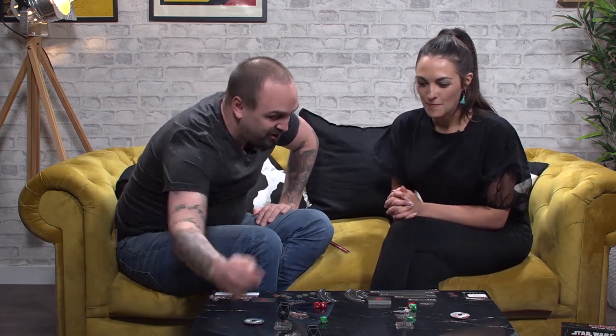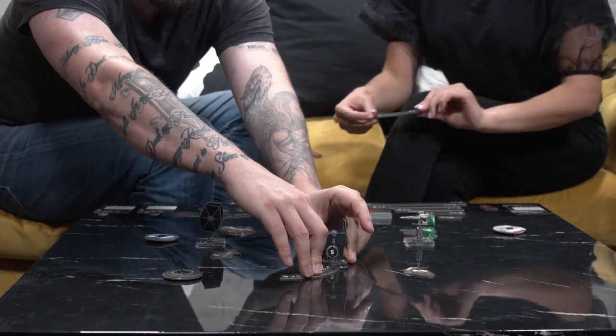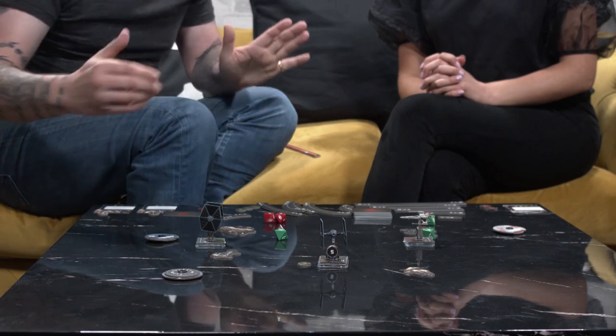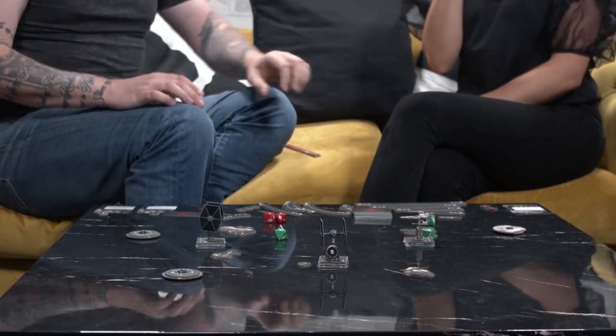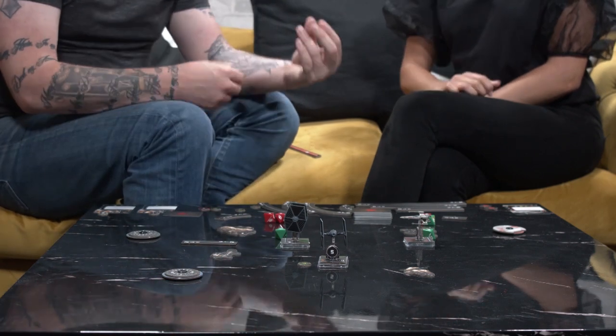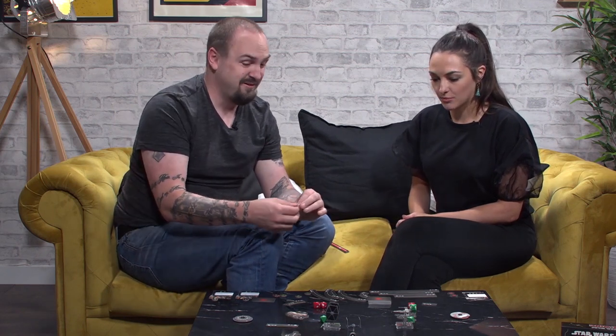I've been fairly unimaginative with my movement. This TIE fighter is going to do a hard two turn. That's a harder turn than a soft two bank. He'll take a focus token — he hasn't been hurt so he's not too worried. This other TIE fighter, a little more concerned with two health left, is going to go two forwards and take an evade token. An evade token lets me turn any one blank or focus result die to an evade, guaranteeing me not taking one point of damage.